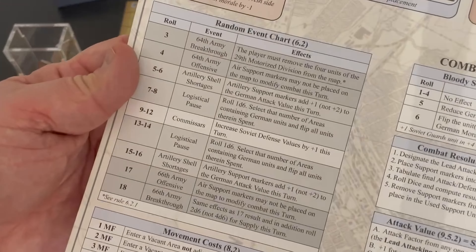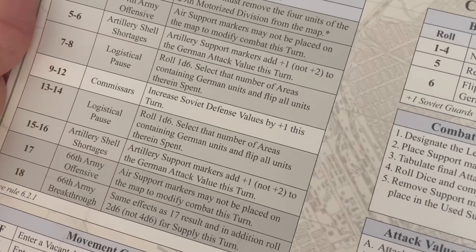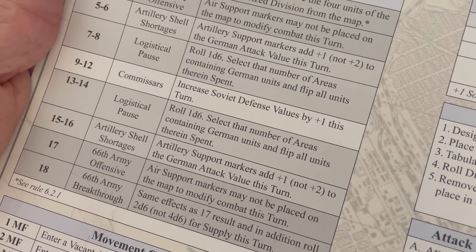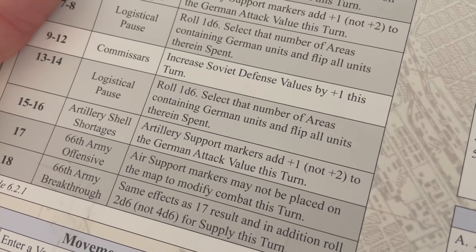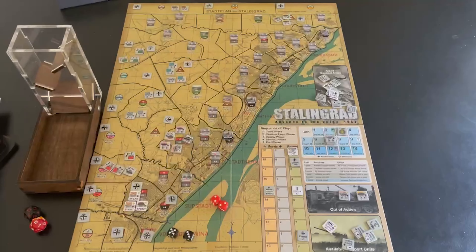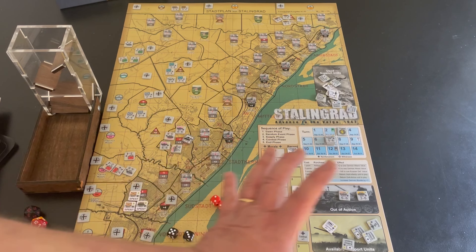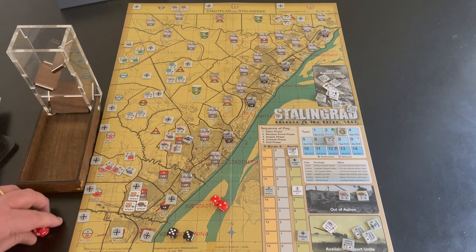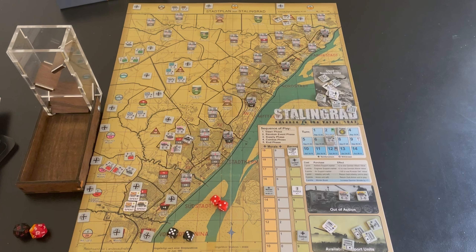What I don't like about game administration is the random events chart. You roll 3d6 and apply results — commissars add plus one to Soviet defensive values, logistical pauses spend units in chosen areas, artillery shell shortage changes artillery from plus two to plus one, and so on. They could have very easily provided small chits to place on the board to remind you of active effects. Without a battle board or reminder chits, it's easy to forget these modifiers.